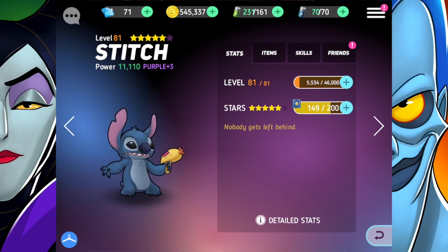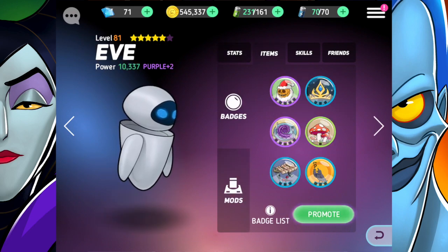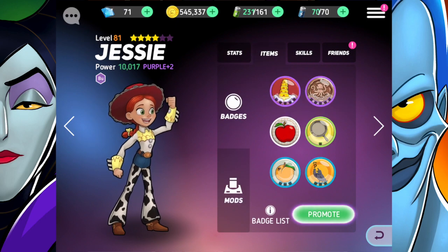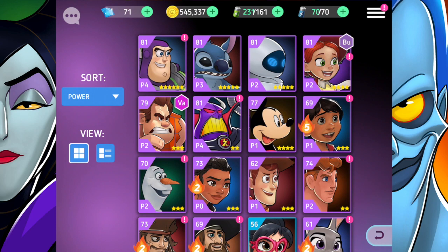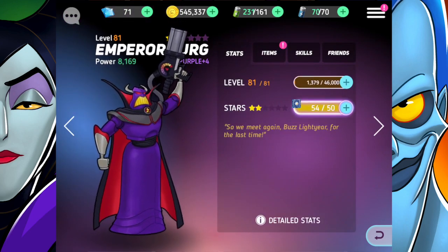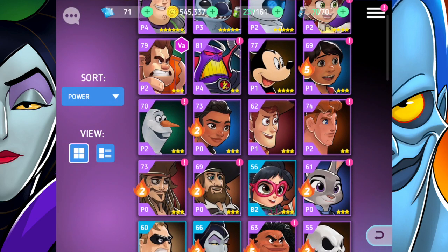Next up we've got Stitch. He could use a little bit of work — not so much in the chip department right now because I don't have enough for him, but I do have enough badges. Eve is the same situation. Jesse still needs more stars, so more chips, but hers are a bit more challenging to get. Ralph's chip situation isn't great either. And Zurg isn't on the dream team just yet, but we are working on getting him a little bit higher.